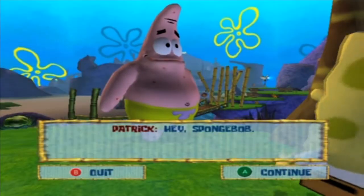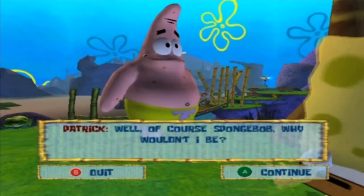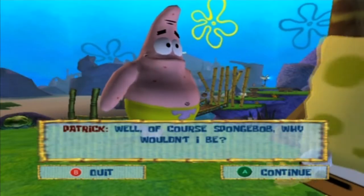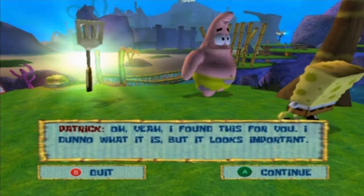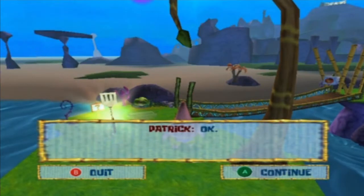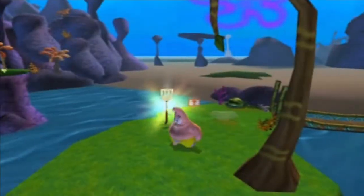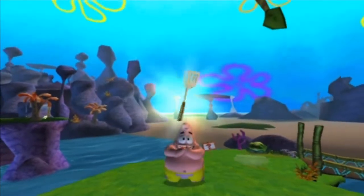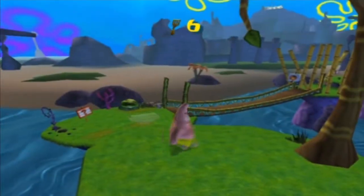Here's Patrick. Hey Patrick — Hey SpongeBob — Thank goodness you're safe Patrick — Of course SpongeBob, why wouldn't I be? Oh yeah I found this for you. Wow, I don't know what it is but it looks important. It's the golden spatula. Patrick, all that running around has left me pooped — why don't you continue on for a bit? The fact that Patrick didn't know what this is, and he promised to give us a golden spatula every time we get him 10 socks, really worries me.